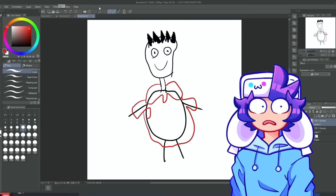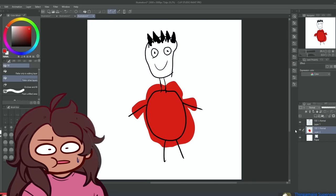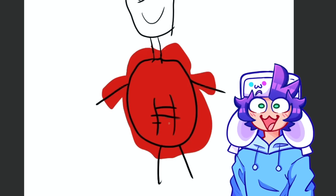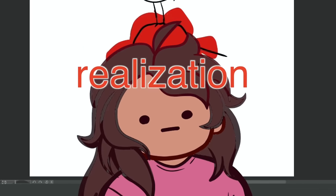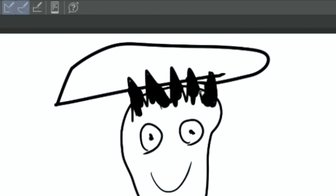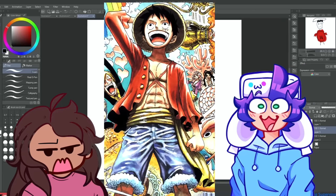The red jacket covers the whole body, making it look like a fat tomato. Gabe says the character has abs, which Sona struggles to show through the jacket — she ends up drawing what looks like tic-tac-toe on his belly. Gabe adds a straw hat. Sona realizes it's Luffy from One Piece and is furious.